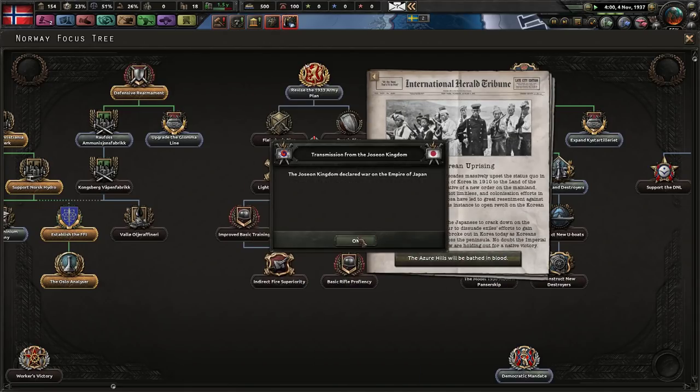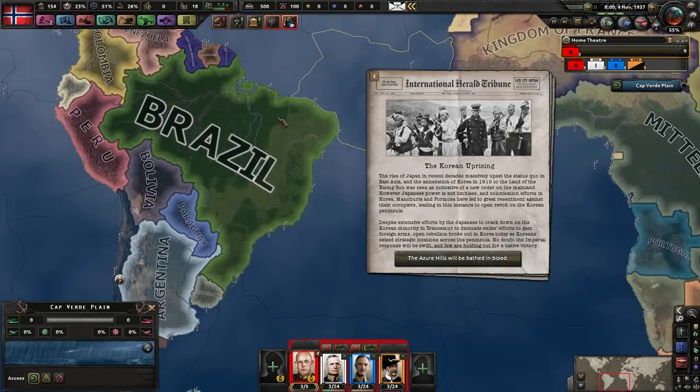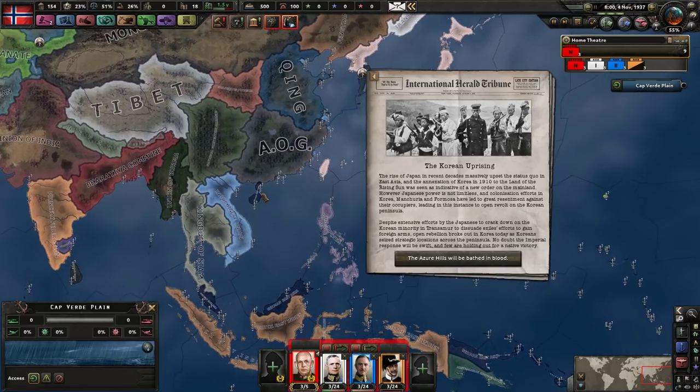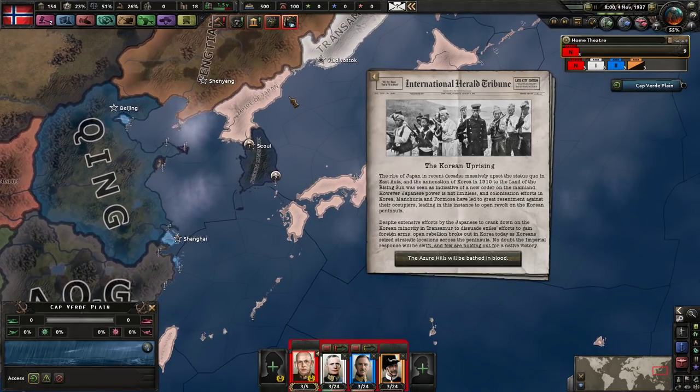The Chilean-Argentine war - I've seen it so many times in different playthroughs. The Korean uprising: the rise of Japan in recent decades massively upset the status quo in East Asia, and the annexation of Korea in 1910 was seen as indicative of a new order. Japanese power is not limitless and colonization efforts in Korea, Manchuria, and Formosa have led to great resentment. Open revolt has broken out on the Korean peninsula.